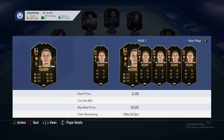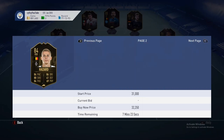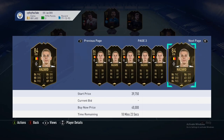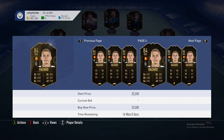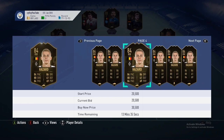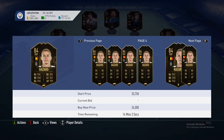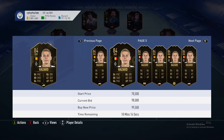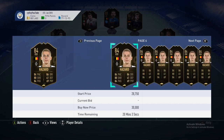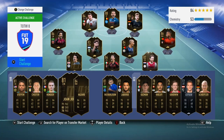As for Hazard, he's an 84-rated — that's a bit up in value at 26-25k. I think you're paying a little too much for this card even though he is Belgian and from the Bundesliga. I'm going to try to get this card at around 20k, because I think he's going to settle at 20-25k.